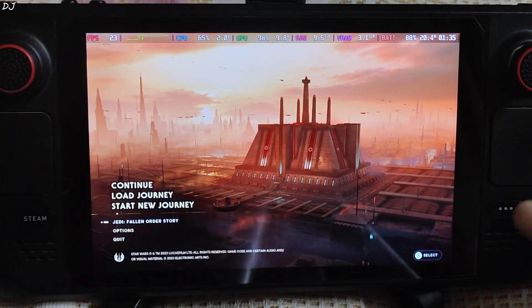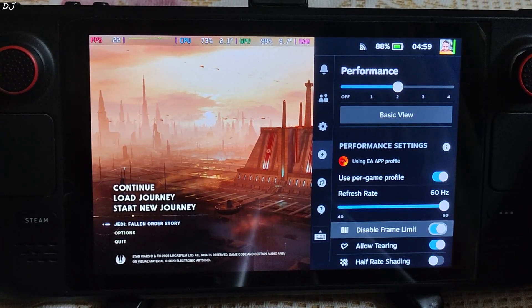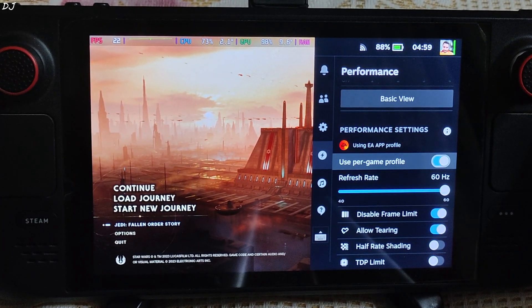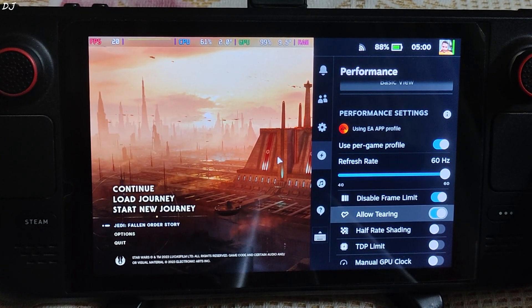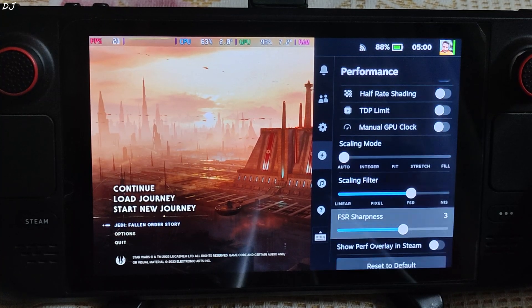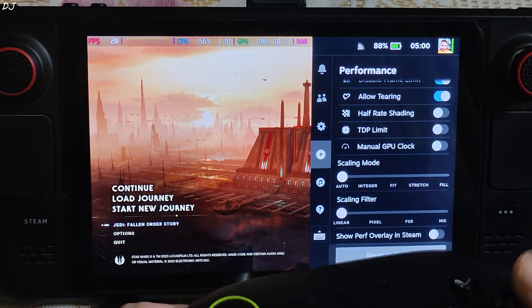Launch the game. Select performance type, overlay level set to 2. I own the LCD variant of Steam Deck — its display is capped at 60Hz. I will just uncap the FPS: disable frame limit and allow tearing settings enabled. Not using SteamOS FSR.